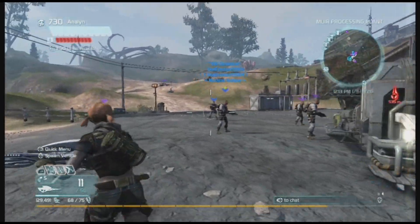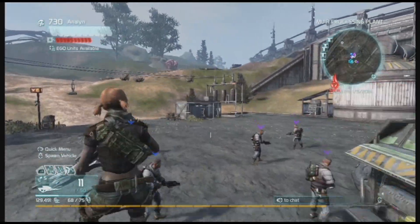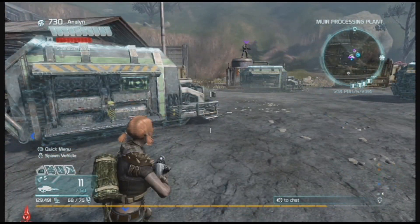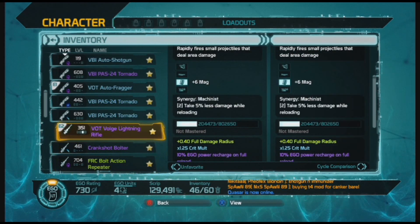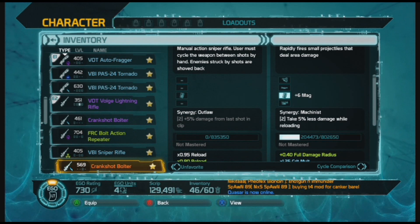Phoenix, what is your favorite synergy so far? Considering I haven't been playing as much, I'd go with Outlaw. Which one is Outlaw? I think it's damage on last shot or something like that. Here's another two-step - Veteran: ten percent fire rate for two seconds after a full reload. Two seconds - that's what I mean about some of them.